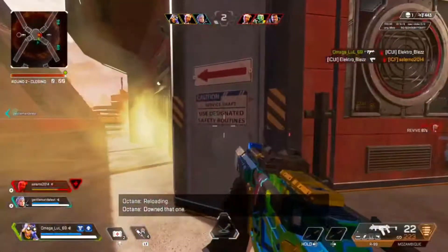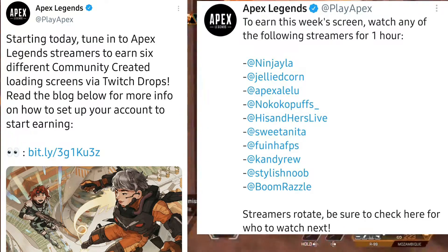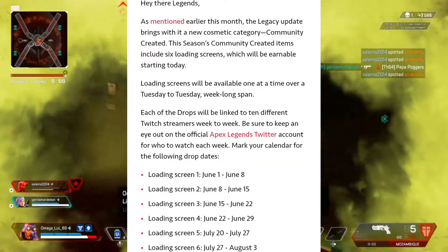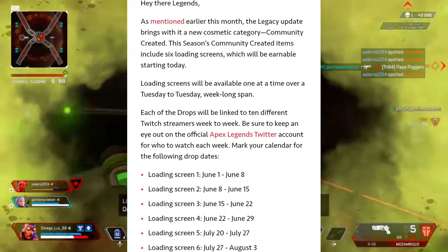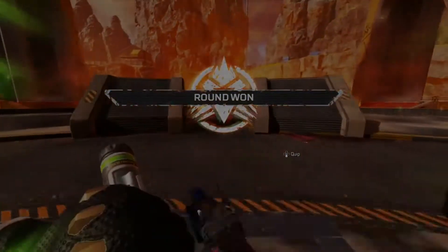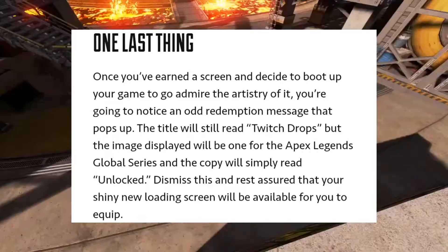Apex tweeted that if you watch the following streamers for one hour, you get free loading screens — I will leave a link down below. Each community loading screen will be available for only seven days. They did put the instructions on how to set up your account; the link is down below. And finally, they give us a little note — I'll let you guys read it.